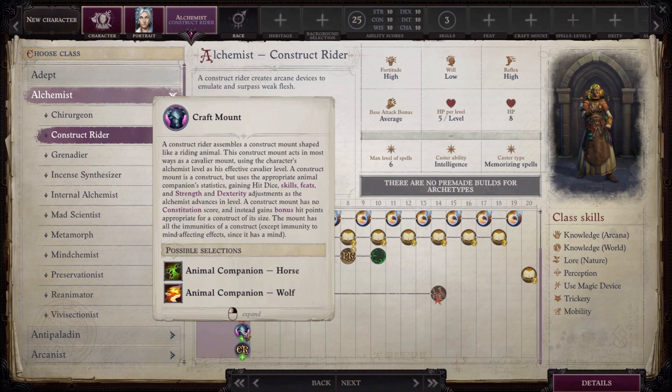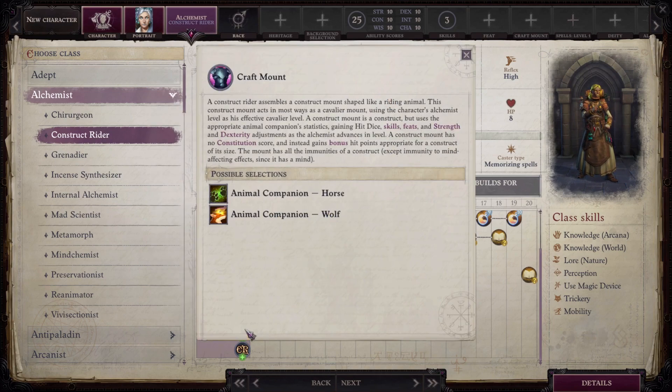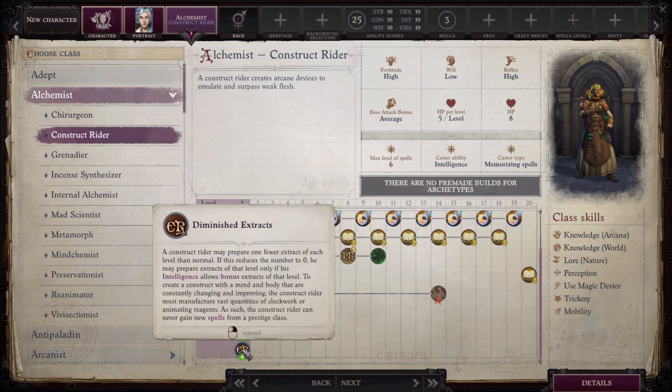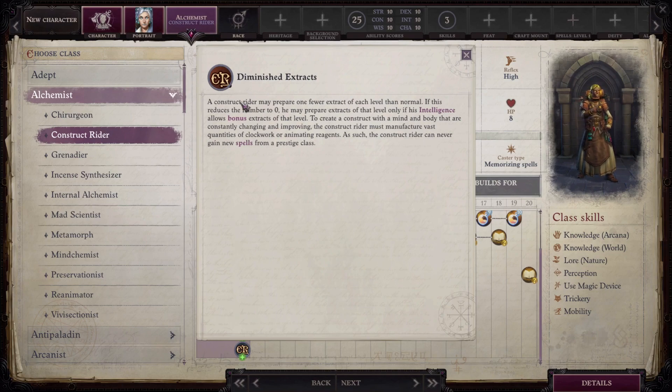The construct mount has no Constitution score and instead gains bonus hit points appropriate for a construct of its size. It has all construct immunities except immunity to mind-affecting effects, since it has a mind — which I'd call questionable. You only get two mount choices: horse and wolf, making the choice easy since we all know what the wolf can do. The downside is Diminished Extracts: you prepare one fewer extract of each level than normal.